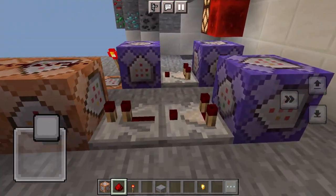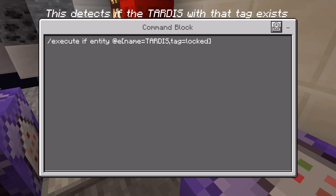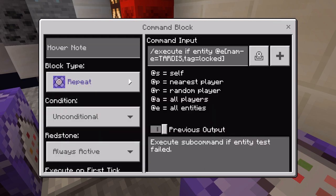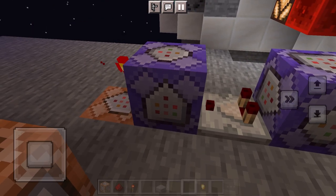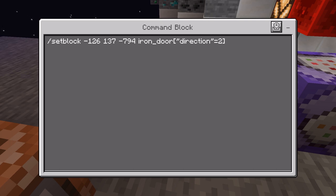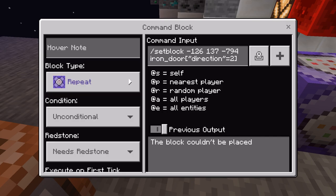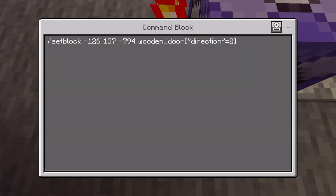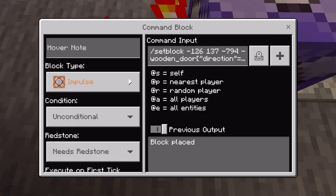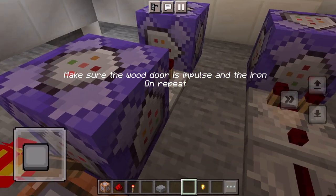Now for the door lock. This detects if the TARDIS with that tag exists. Grab the coordinates of your door and set block an iron door — by the way, the direction can be set from 0, 1, 2, and 3, so also play with that. Do the same thing, but instead of an iron door, it's a wooden one. Make sure the wood door is on pulse and the iron on repeat.